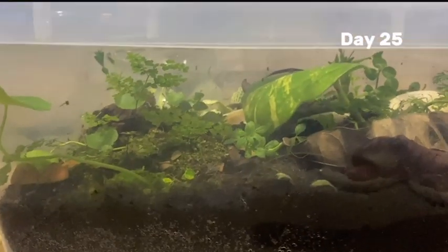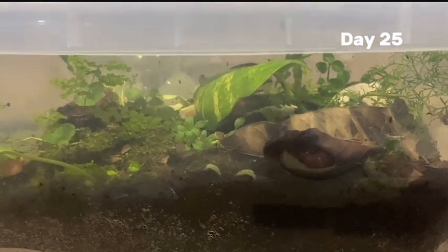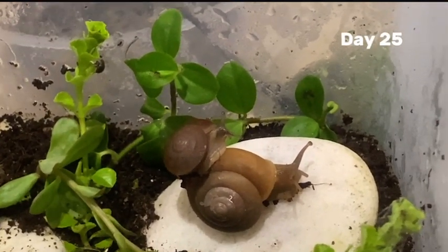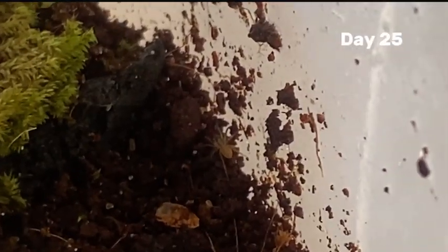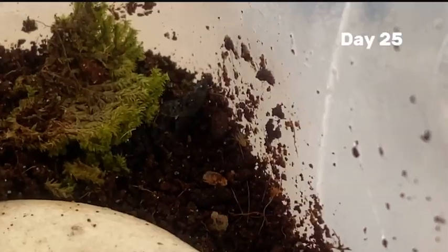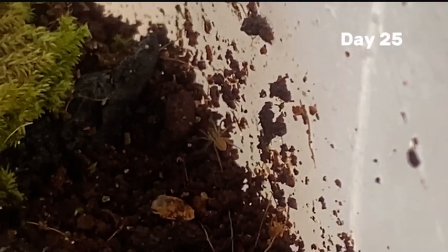On day 25, I observed the animals' activity. The garden snails were doing some kind of ritual — and they're breeding. I also found an unexpected baby spider. Either it's Pouncer's offspring or a random spider introduced unintentionally. There could be more of them hiding in the tank.